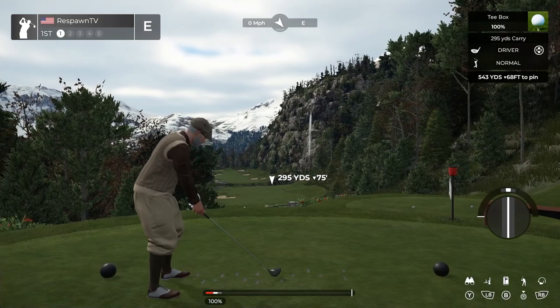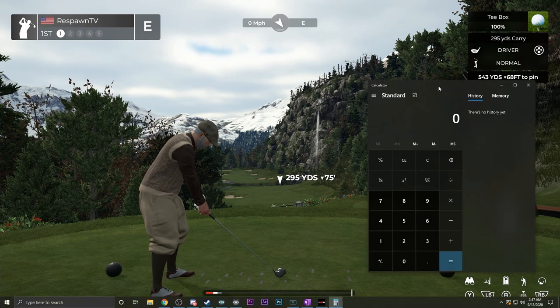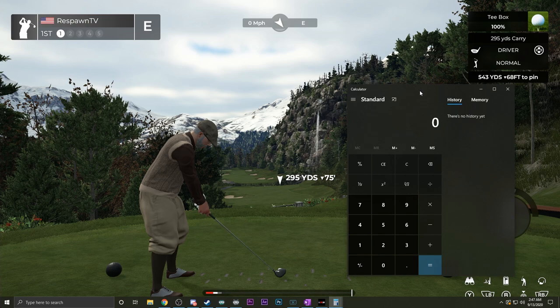If what you're shooting at is above you — say 70 feet above — it is going to take distance away. The calculation is the same as in 2019: every three feet of elevation change either increases or decreases the amount of carry you're going to get by one yard. So if you want, you can pull up a calculator — eventually you'll probably do these calculations yourself. This is 75 feet down, and at one yard per three feet that comes out to 25 yards.